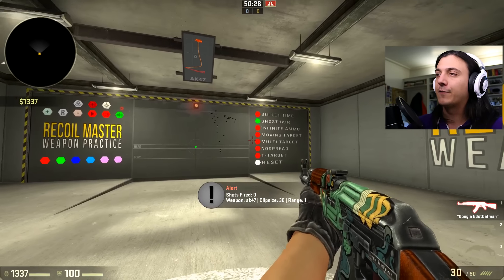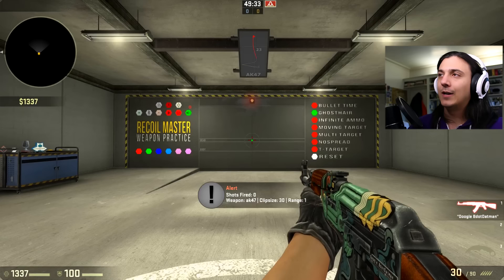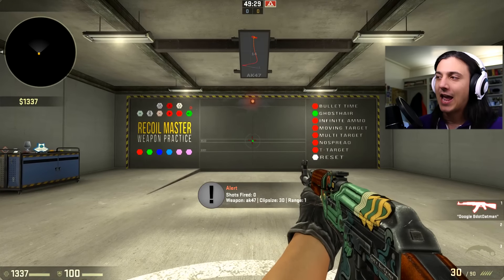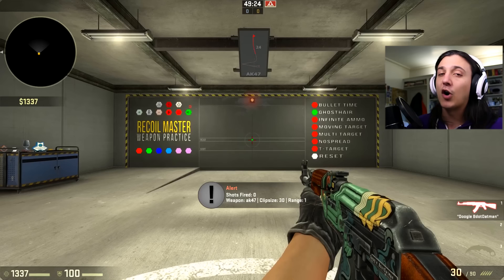There are also a bunch of other different options but we're not going to look at them — the whole reason for this is to see how I do. I'm hoping I don't do too badly. I think I should do all right, so let's get into it and start off with the first AK spray. We're going to get right into the middle where the ghost hair begins and start it off.